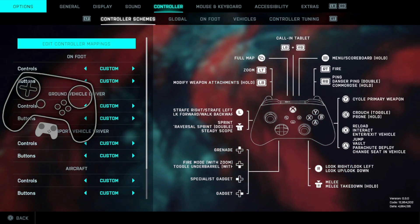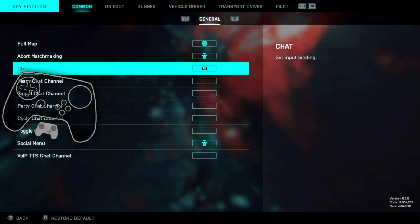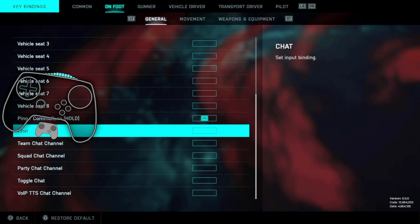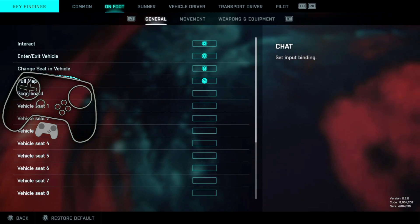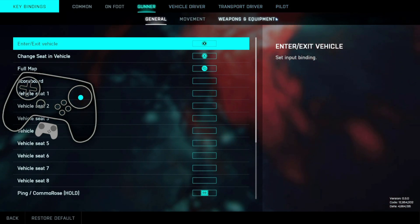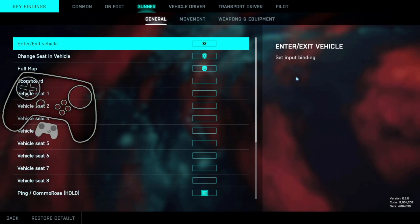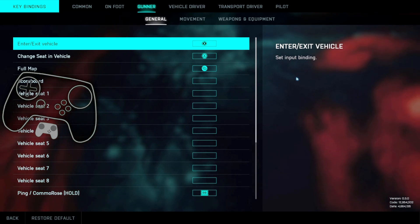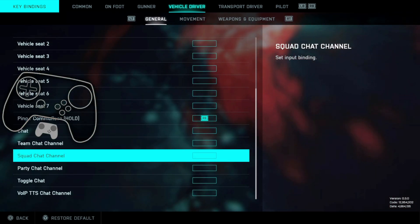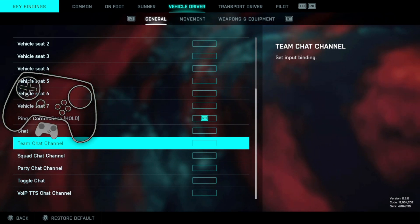Go to Edit Controller Mappings. In here you'll see Right Trigger - click on that, hold Start, and clear it out. You're going to do that for every single one: chat - clear it out. Go through Common, On Foot, Gunner, Vehicle, Transport, Pilot. You don't have to go into the subcategories - this all changed this morning from a patch so it's a little different, but it's all going to be in General. Remove chat, and that will allow you to use mixed input to its maximum potential.